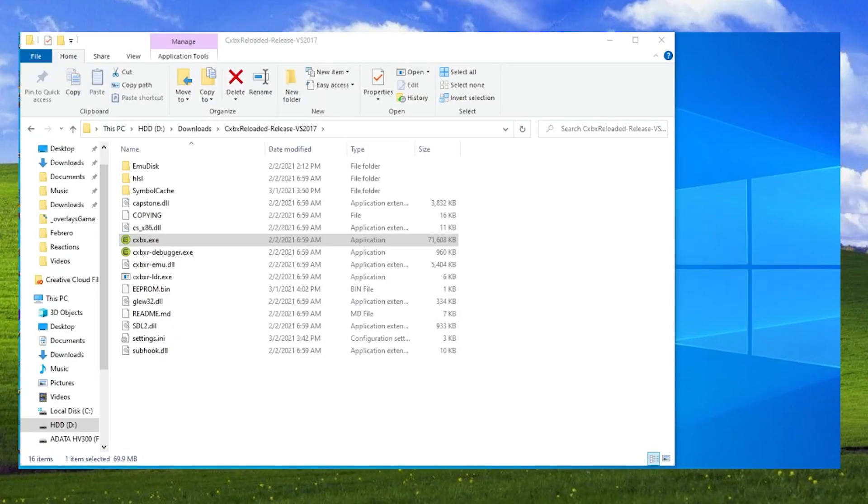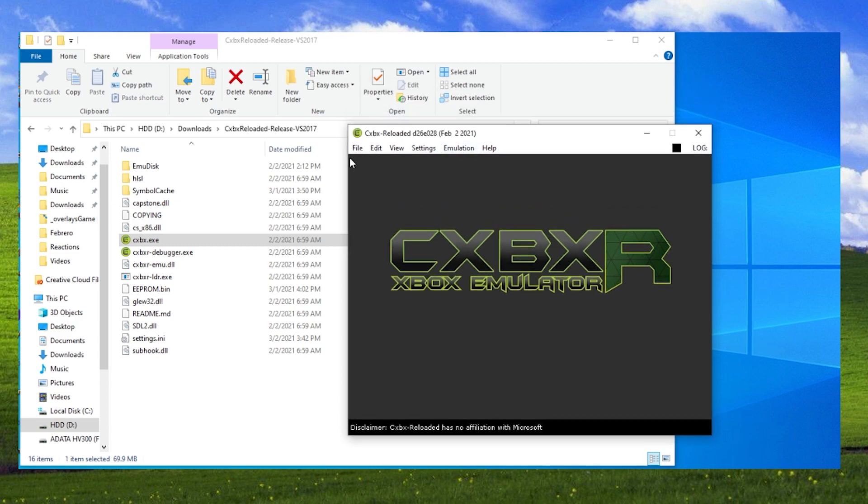Now, how does this work? First of all, what you need to understand is that this emulator deals with XBEs, which means the actual executable file for the game. It doesn't deal with ISO files. So I recommend downloading a program called XDVD Monitor — I'll also leave a link in the description. What this program does is it lets you extract the ISO files. So you get your GSREF ISO, open it up in XDVD Monitor, and then you extract it. When you extract it, you're going to get two files: the media folder, and a file called default.xbe. And that's what you're going to open on CXBX Reloaded — you just click File, Open, and choose the default.xbe file.